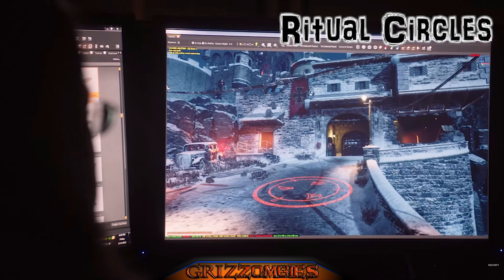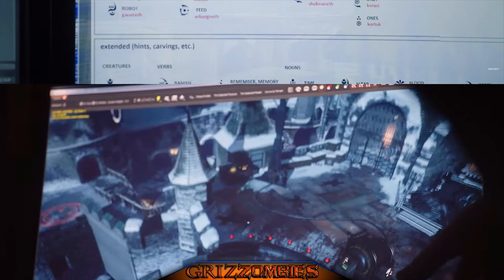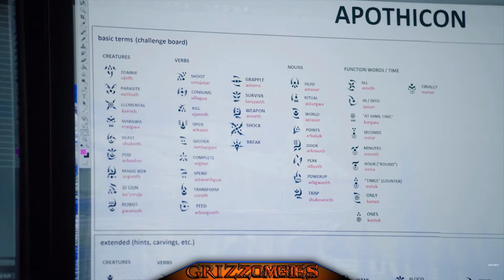We're going to start by looking at the red circles you keep seeing on the walkways of the castle floor. Notice there are three symbols in each one of them. Luckily enough, we have an Apothicon chart that was given to us in the trailer — we saw that. It makes you wonder a bit. The Apothicon chart was shown to us fairly quickly, in frame and out of frame just like that.